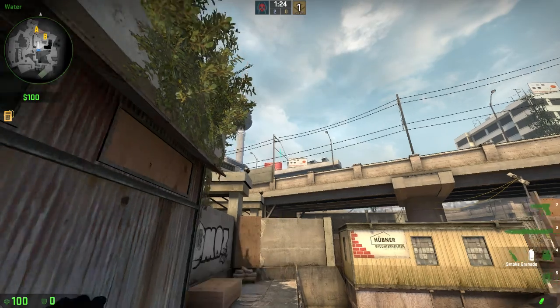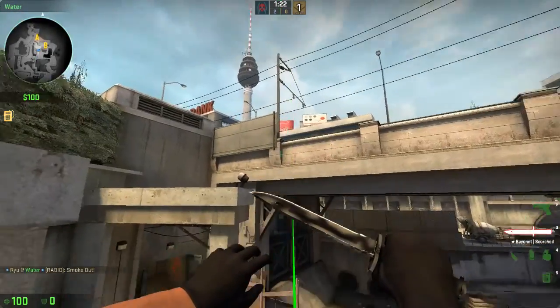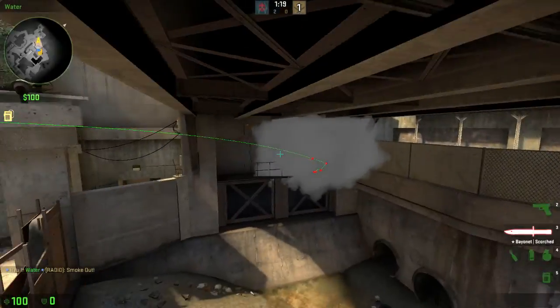And then I take a few steps, run and throw. You'll see it's going to hit off that wall and it bounces up and smokes off that area.